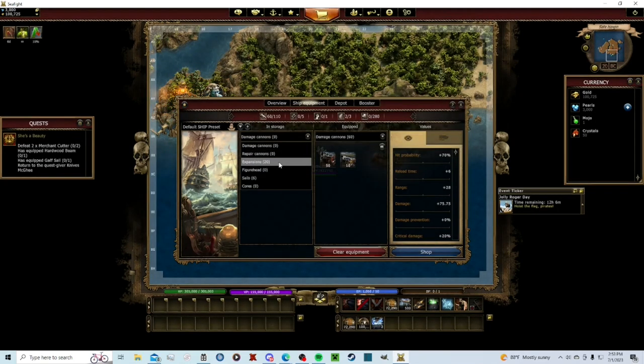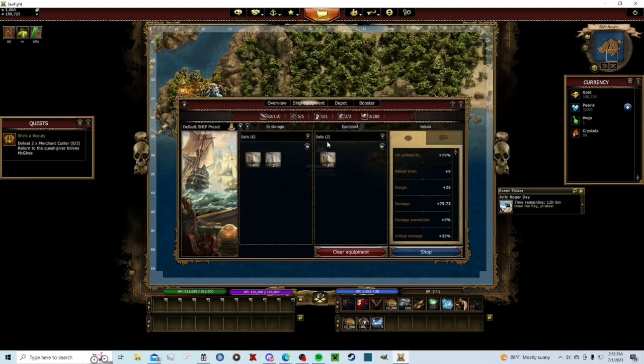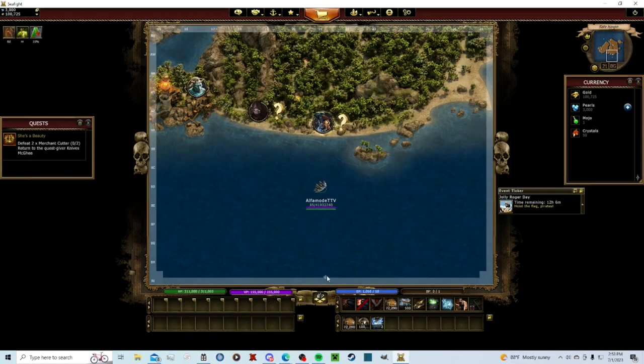Go to overview, click switch designs, and click on our warship. Now we're in our warship with 300,000 HP and 155,000 voodoo points — you definitely want to equip that early. Now equip the admiral cannons, then go to expansions. Go to sails — there's a gaff sail we can equip as a third one. Our reload time has dropped to six seconds because of the admiral cannons, and we also have more movement speed. It gets easier if you just stick with it.